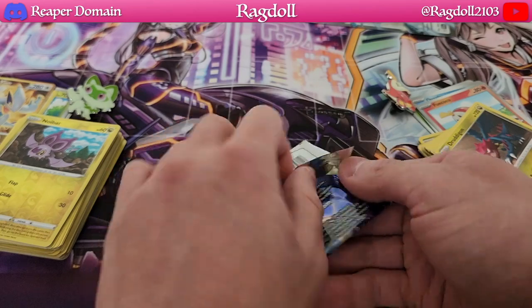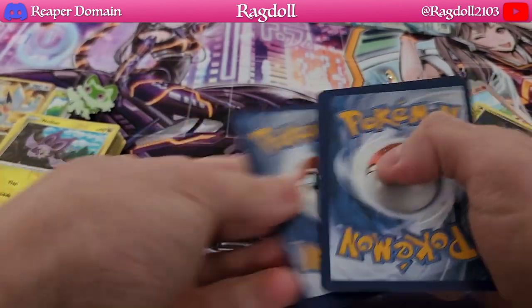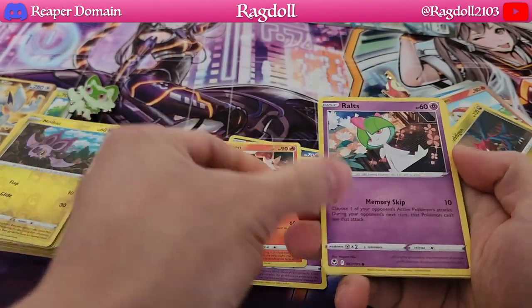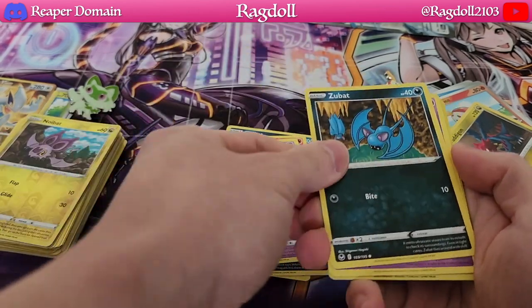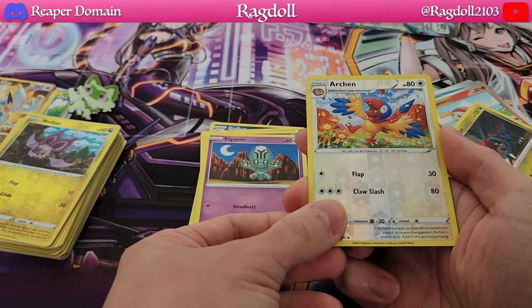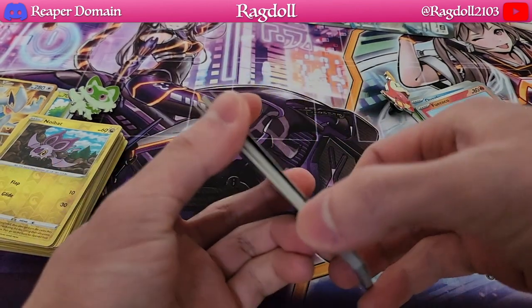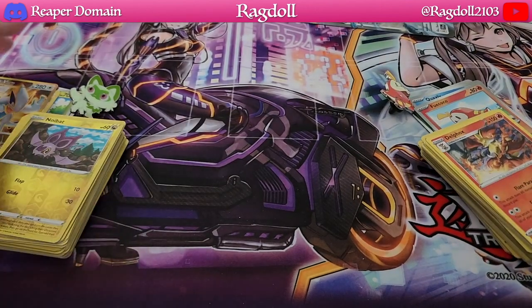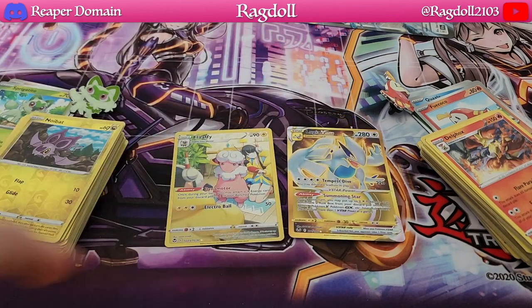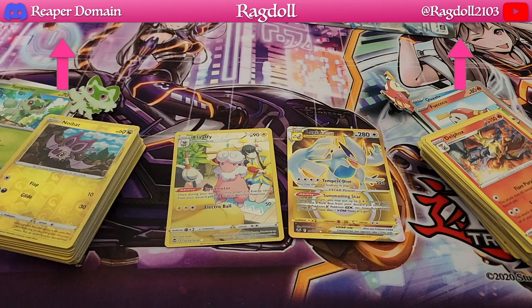One more pack — let's see if the Fuecoco side can keep up. It is a pretty pricey box at about 40 bucks, so you are spending a lot of money just to get these cards, but it is ultimately the novelty of the actual set. We have Archen as our reverse holo and a Delphox as our regular rare — nothing on the Fuecoco side, a little disappointing. On the Sprigatito side we got two significant cards: Lugia V-Star and Flabébé full art. Did it really make up for the 80 bucks spent on both? Maybe not, but it's just part of the fun.